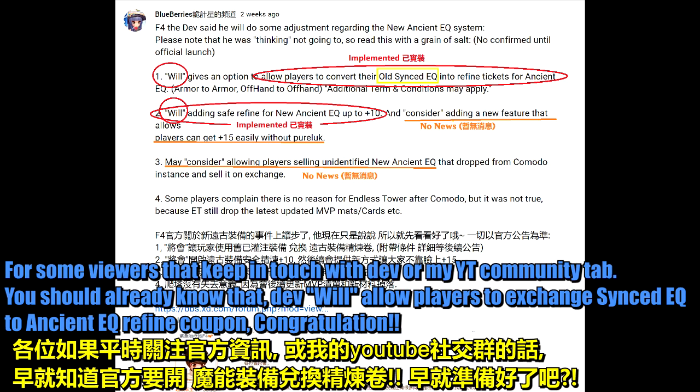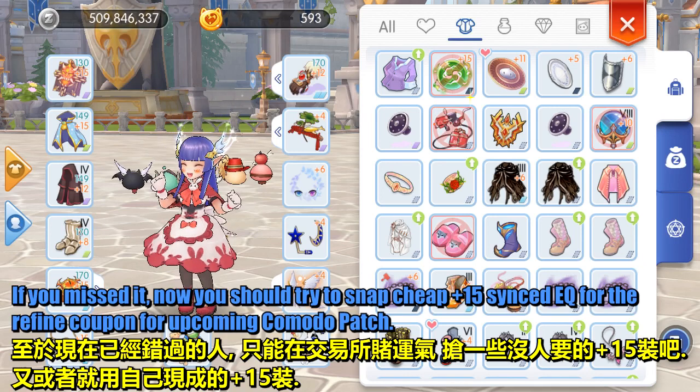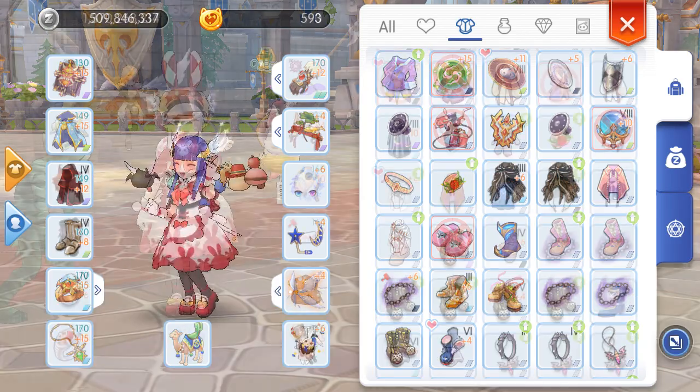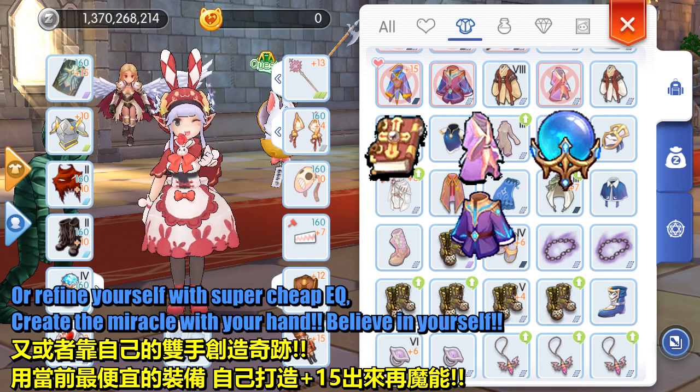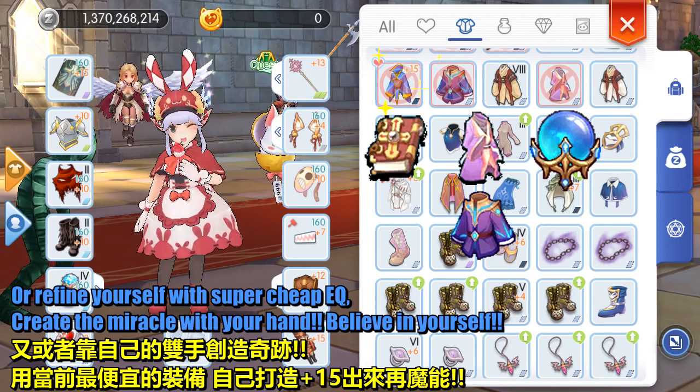Congratulations! If you missed it, now you should try to snap up cheap plus 15 synced equipment for the Refine Coupon for the upcoming Komodo patch. Or refine yourself with super cheap equipment — create the miracle with your hand. Believe in yourself.